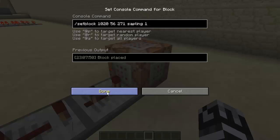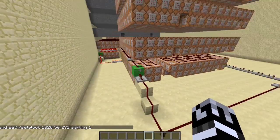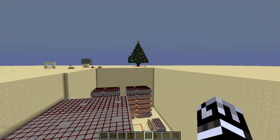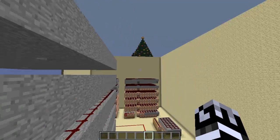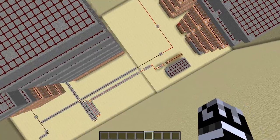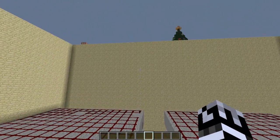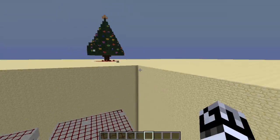The redstone block is set here. The sapling gets set over there. This over here activates this part of these command blocks, which set down the entire tree. This thing would set down an entire tree with ornaments, but since the tree was already there, it just replaced the blocks — the leaves — with ornaments. This came down here, and this put the redstone torches on the tree.